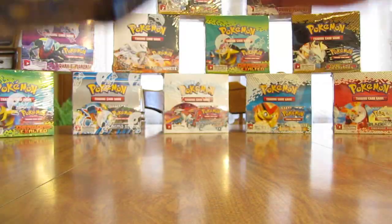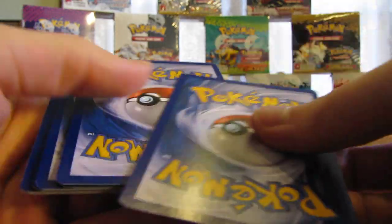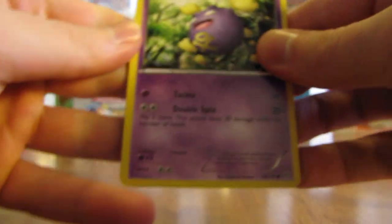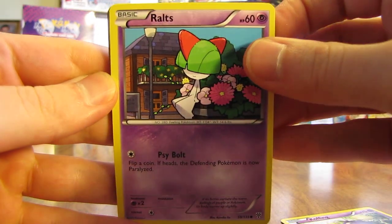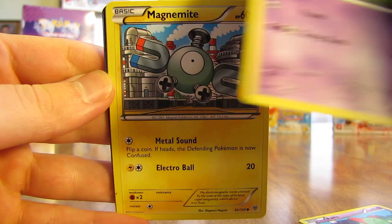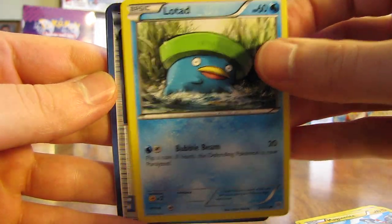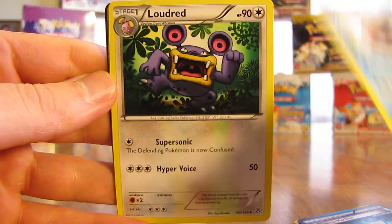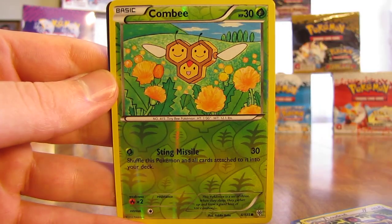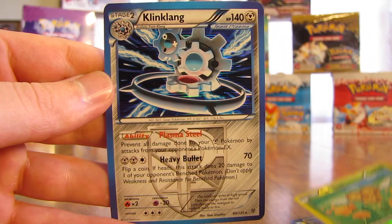TCG wise, full art and regular art EX cards do the same things, but as a collector it's always nice to get the full art versions. So we have Koffing, Ralts, Trubbish, Magnemite, Lotad, Colress Machine, Piloswine, Loudred, Combi reverse holo, and then the rare in the pack is a Klingklang holo.